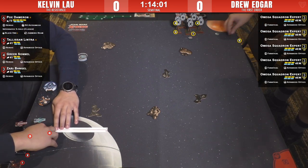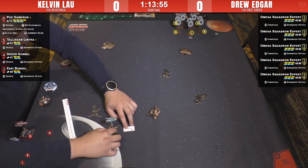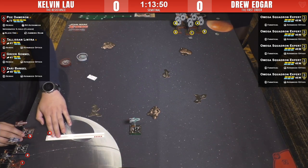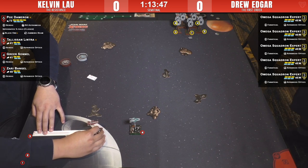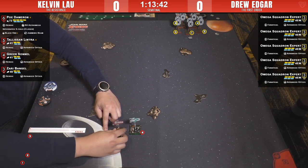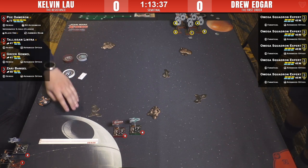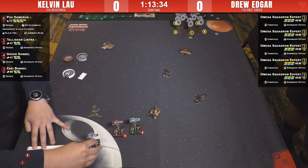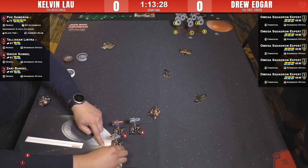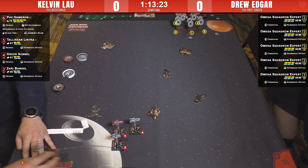Zari is the turquoise A-wing, Greer is the red one, and Tally is in the dark blue. Both of these players are old school from first edition — Drew started playing around wave two or three of first edition, and Kelvin goes way back as well.